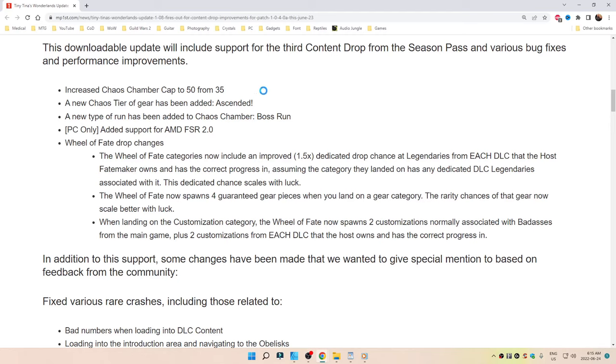Increase the Chaos Chamber cap to 50 from 35. A new Chaos tier of gear has been added: Ascended. A new type of run has been added to the Chaos Chamber called Boss Run.